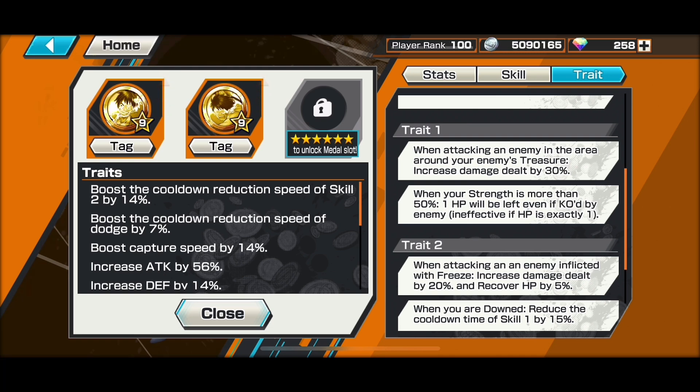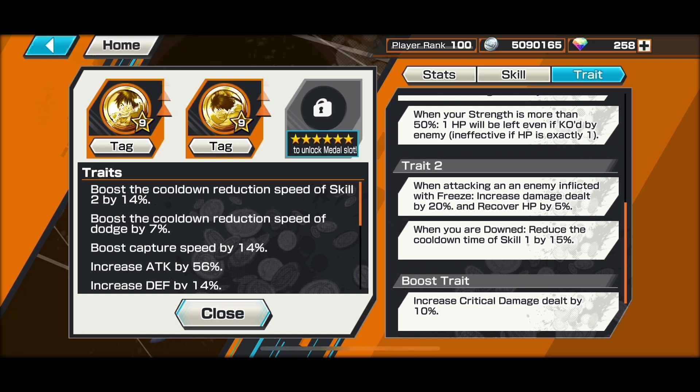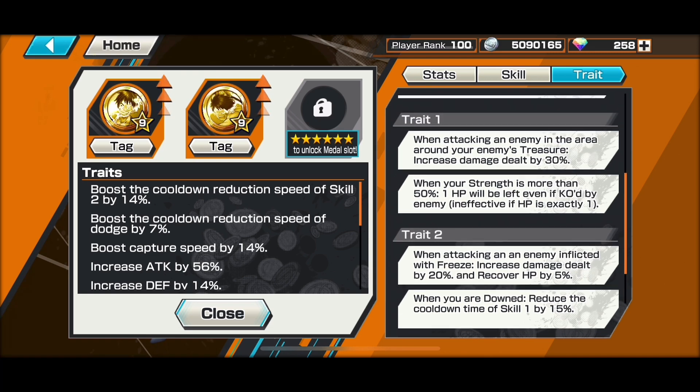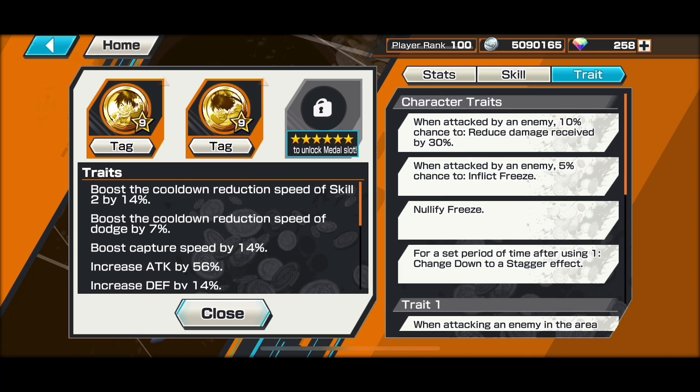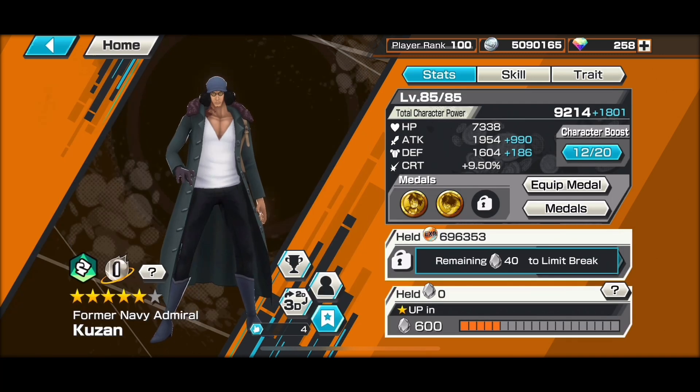He gets the attacker trait — in the opponent's treasure area you get 30% extra damage toward them. He can't get one-shotted, which is very helpful. His trait two — if you manage to freeze someone, you can deal extra damage plus heal, which helps out. And if you get knocked off your feet, you get some Skill 1 cooldown.